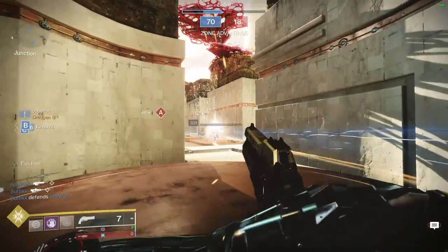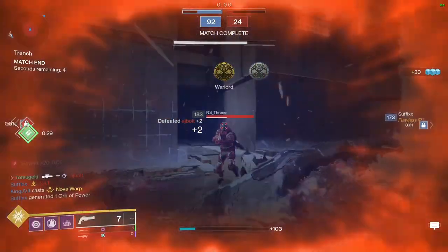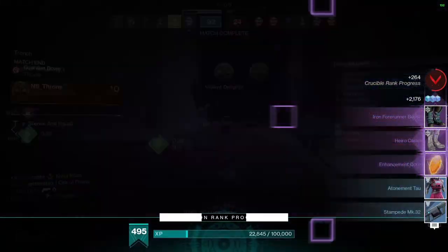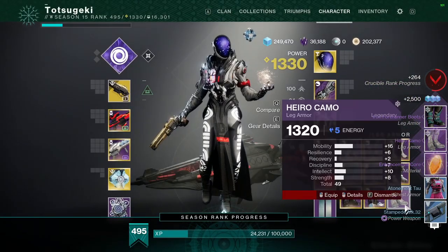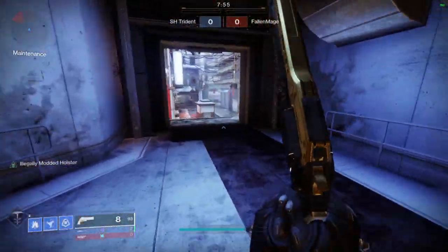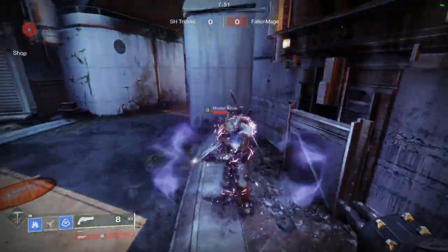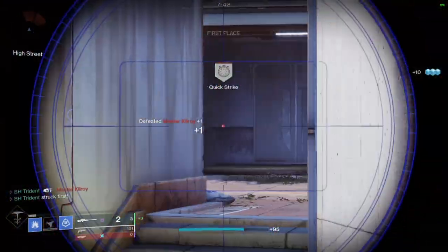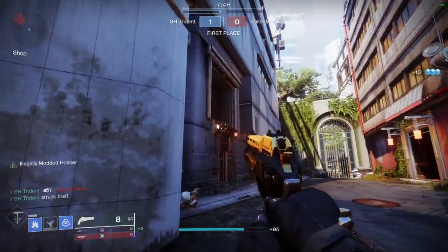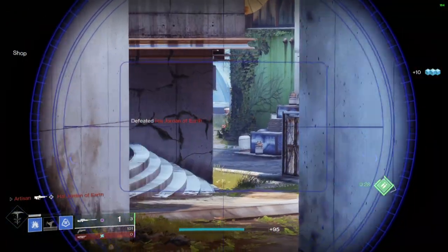The big tip for controller users is to find a sweet spot sensitivity that makes the most of three facets. The first two benefit low sense: barely applying downward tension to get stickiness, and when friction is applied, controlling the recoil — the lower the sense, the easier this is. The third facet is quickly acquiring your target and intentionally moving from target to target, which benefits high sensitivity since you can quickly move the camera and break out of friction.